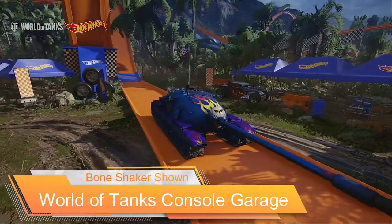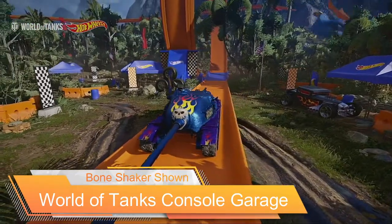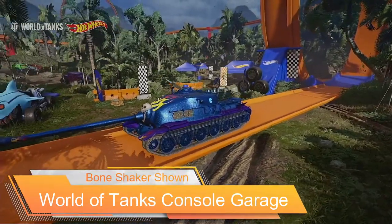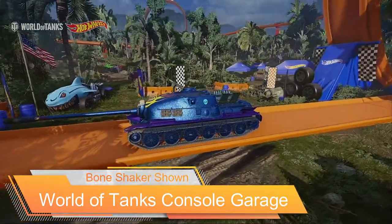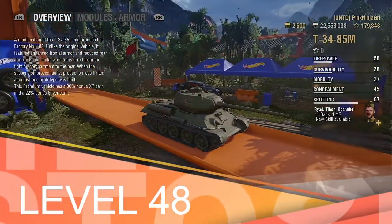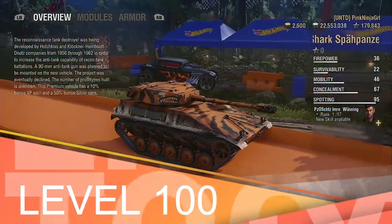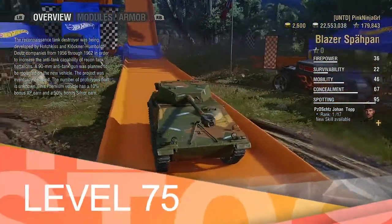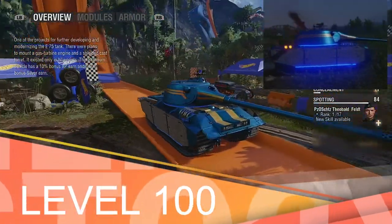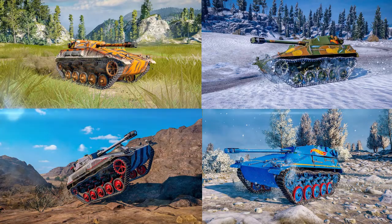The season pass has two options for purchase. The 11,500 gold version supplies us with 25 levels skipped and the Bone Shaker. The pass itself offers several rewards including a few awesome crews and emblems. With the free pass you receive at level 48 the T-34-85M and at level 100 the Tiger Shark Spa Panzer. With the purchasable pass you will also receive at level 75 the Trailblazer Spa Panzer and at level 100 the Roger Dodger. If you head over to the store you can purchase the four remaining Spa Panthers individually.